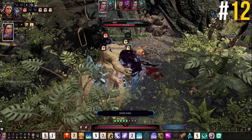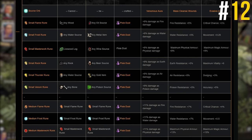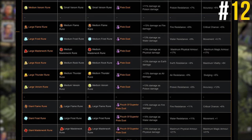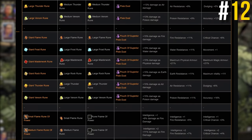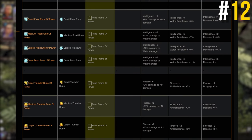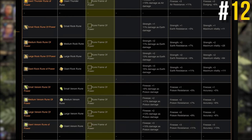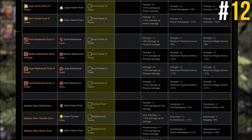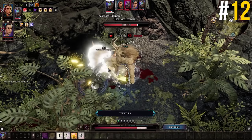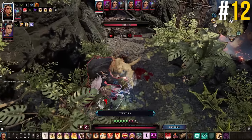Runes are extremely overlooked in Divinity Original Sin 2. Weapons, armour, and jewellery in the game can all randomly come with a rune slot. You can put a basic rune in here that can add elemental damage to your weapon, increase the resistances provided by your armour, or even provide new powerful skills to use. Later in the game you can also acquire rune frames which give small bonuses to core stats like intelligence or strength in addition to the effects of whatever rune you're framing. Good runes in powerful frames can make a huge difference to your overall build, especially on harder difficulties like Tactician.